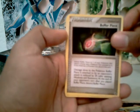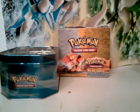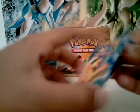Pinsir — nice — and a Buffer Piece trainer. Sorry about the resolution on my camera, I need to get a better one, this is my first shoot. A Kirlia, and a nice-looking Feraligatr — wow, that is our holo. Real good, real cool. Hopefully I'll be adding these two videos together so it won't stop.